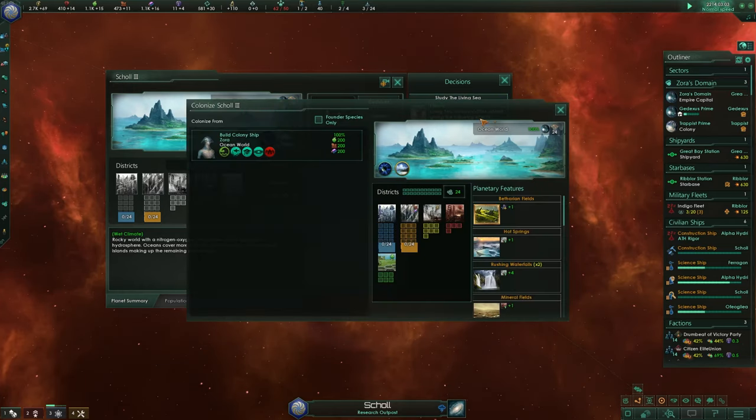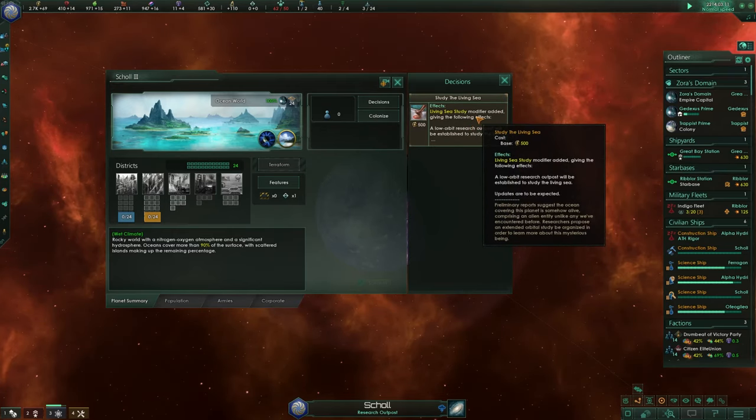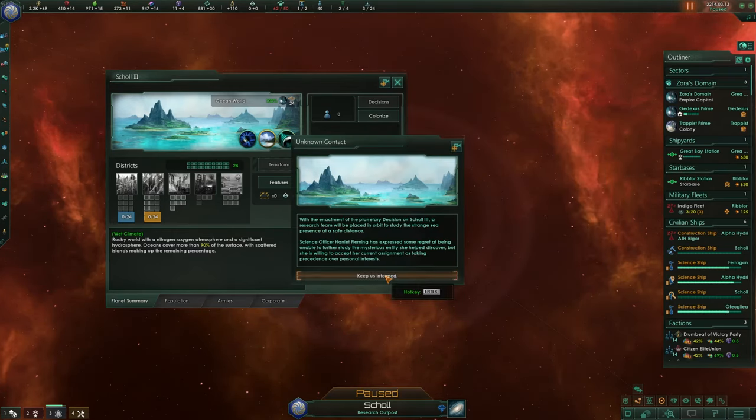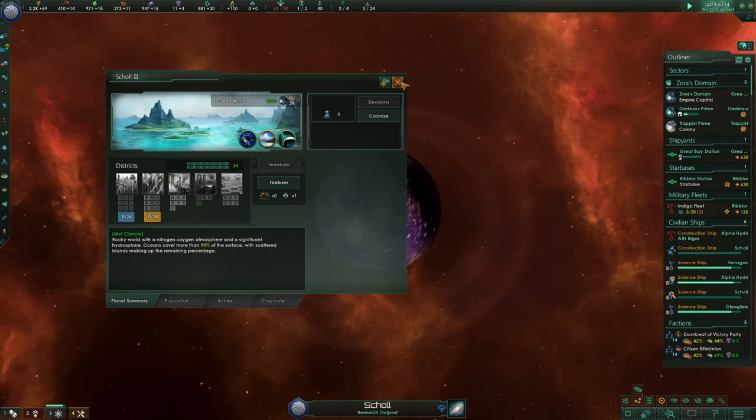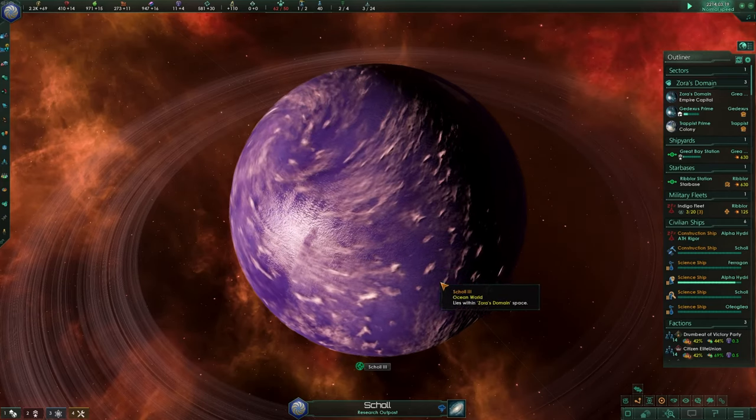It does cost me 500 energy. We can also colonize this planet now — something Shoal Prime. Colony ship is on its way and let's also start studying the living sea for 500 energy. This is now in effect and is going to take a while. Interesting planet — there will be more of this one.